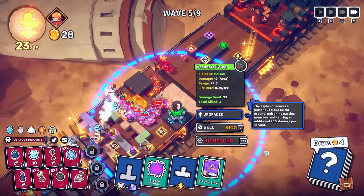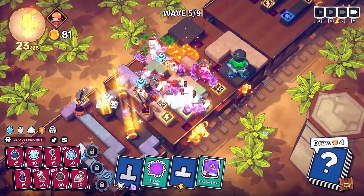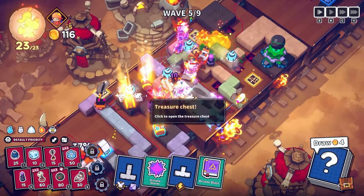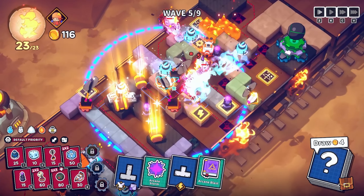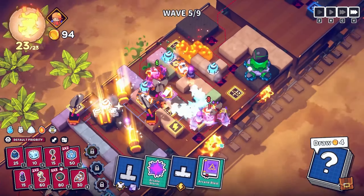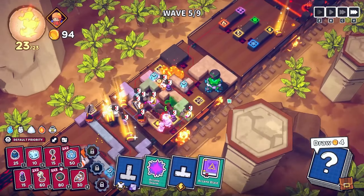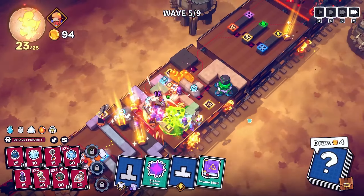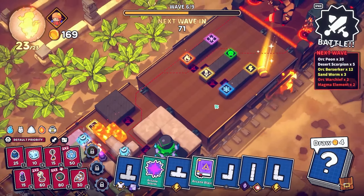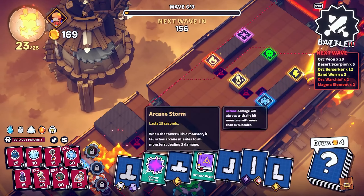That hasn't really got a home yet. The decimate tower has been destroyed! I think I do want to put it to target the highest HP. This is a little bit scary — they are actually making it quite a good distance. Let's upgrade the damage to plus six on both. Not too bad, but they are making it a good distance through.